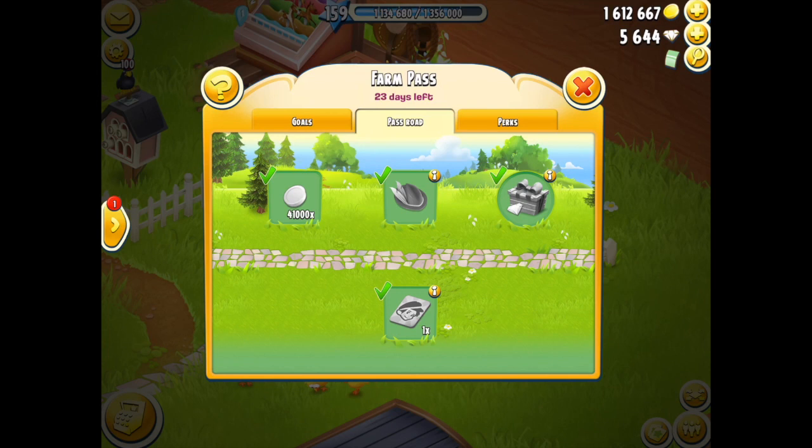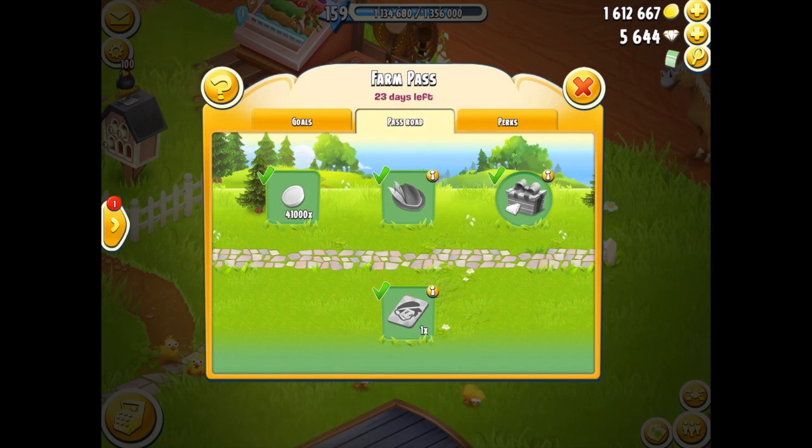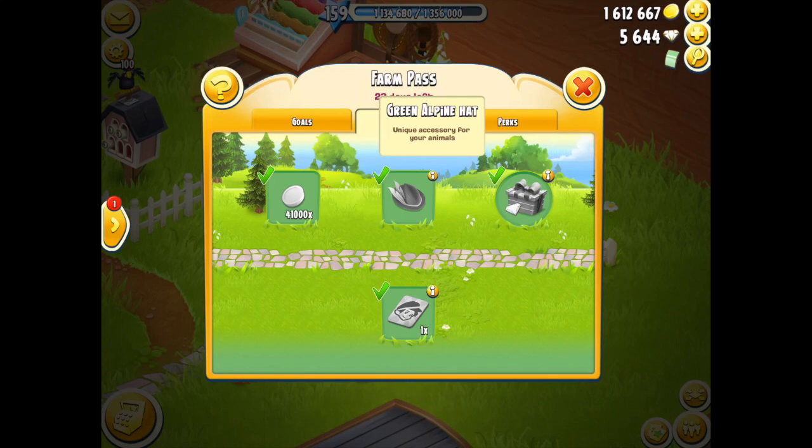One thing I did like about the updates we got with the farm pass is a new feature that allows us to be more creative — the gorgeous hat decoration. I do hope that this develops in the future and more pieces are added, especially in relation to clothing and costumes for both the characters and the animals. But at the moment it's just hats, and today I'd like to cover my actual collection, because I've got quite a few already. The most recent farm pass gave us this gorgeous green alpine hat.